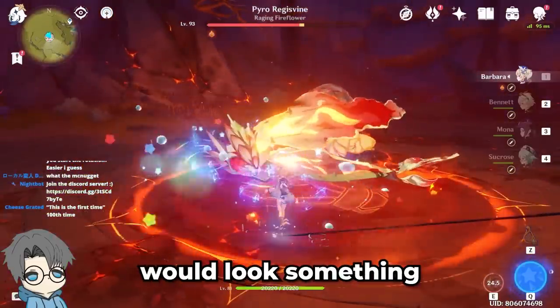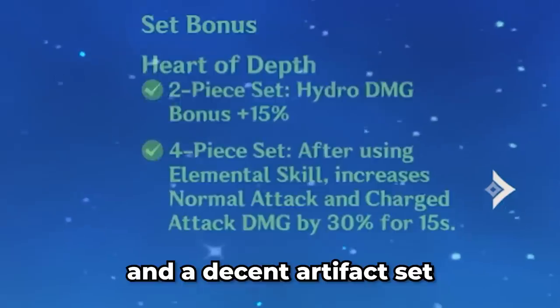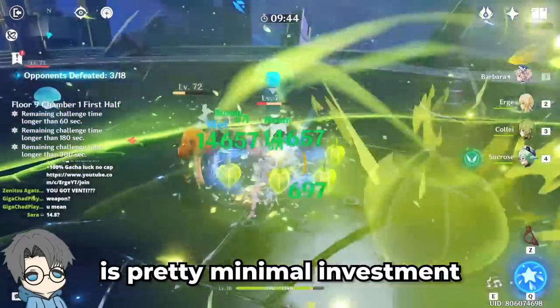Before Dendro, a DPS Barbara would look something like this: high talent level, maxed out supports, and a decent artifact set. But with Dendro, even a level 70 Barbara could do this with what I would say is pretty minimal investment.